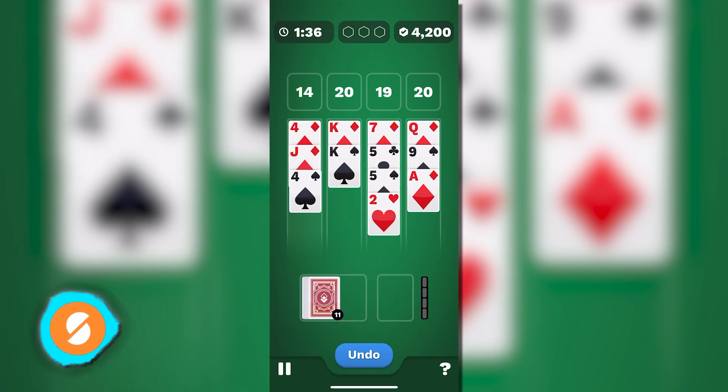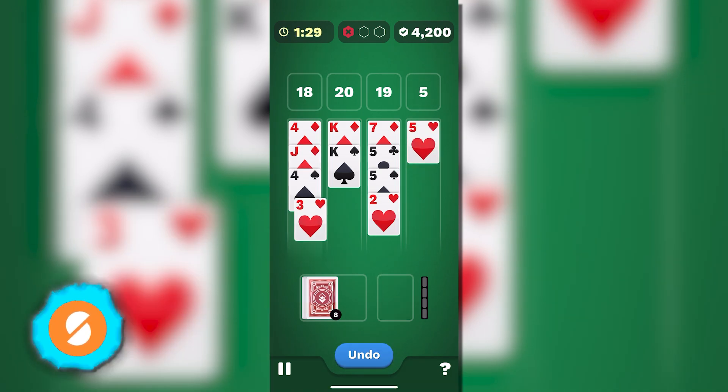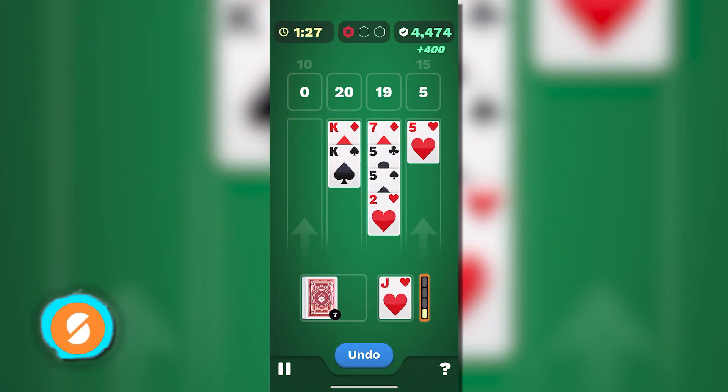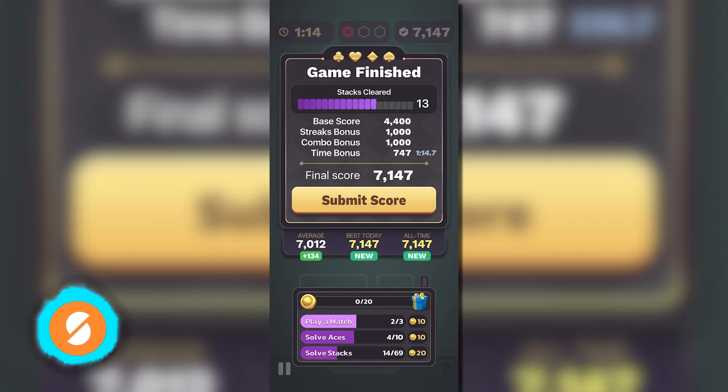21 Blitz is a mobile game that mixes blackjack and solitaire, offering real cash prizes. Players compete in quick matches, scoring points by making the best blackjack hands. With a mix of skill and strategy, 21 Blitz is a fun way to earn cash rewards.